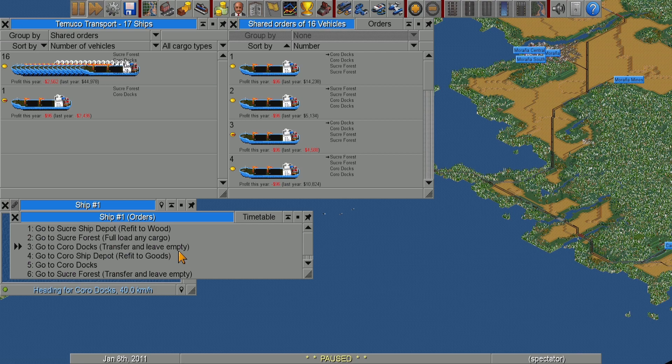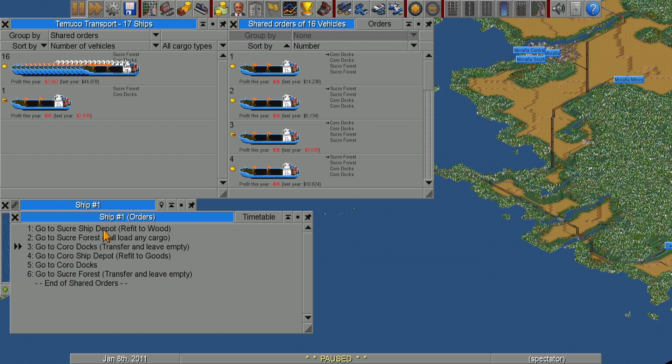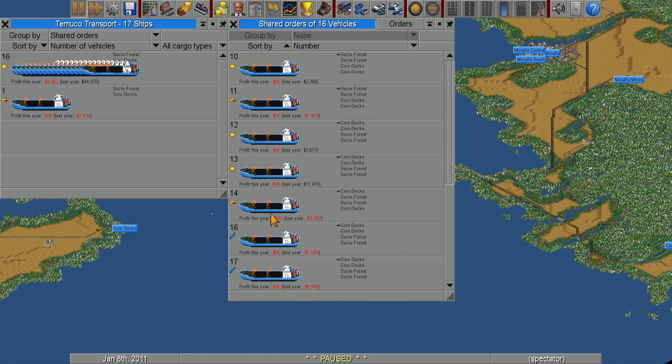Refit to wood, then refit to goods — that's brilliant! I wish I'd thought of that. That's really smart and creative. I want to go back and check if any of the other players were doing that — I don't think they were. Very creative approach.